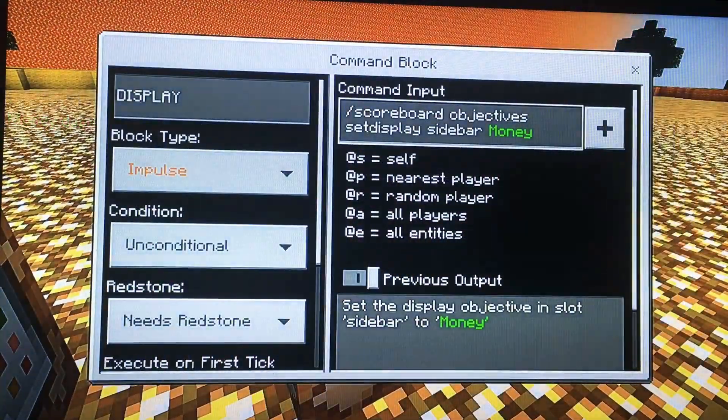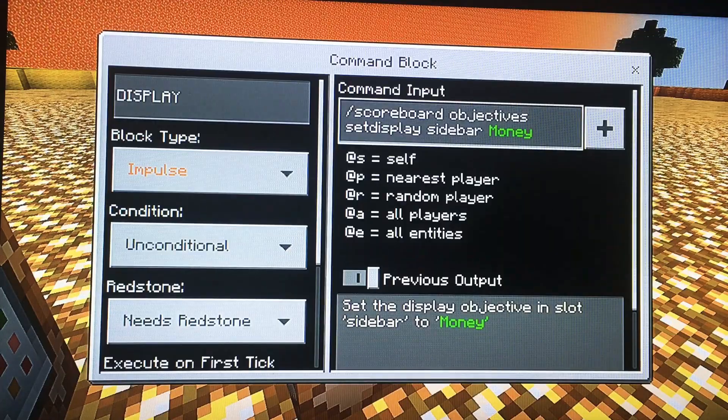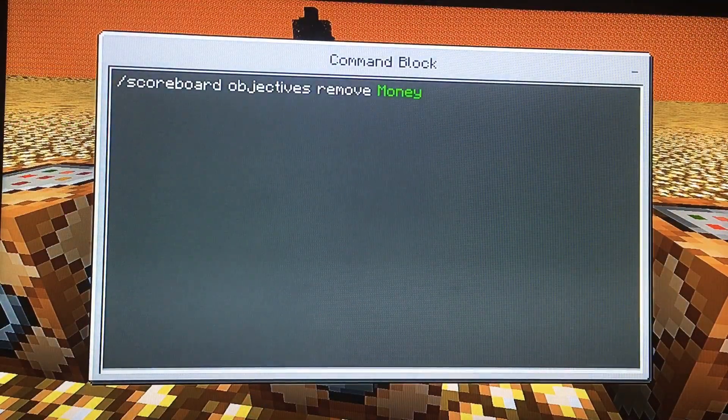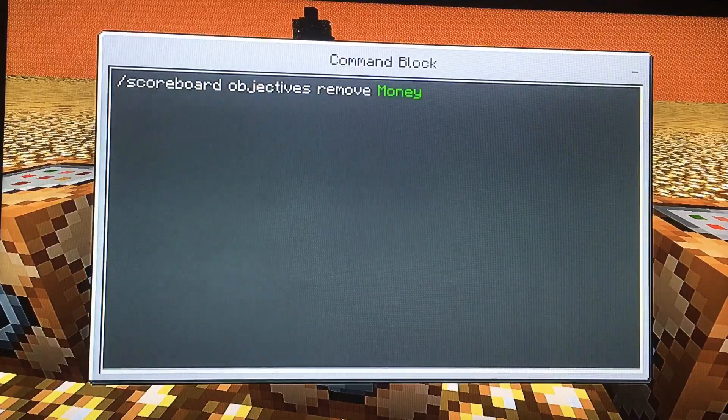This one is to display it: slash scoreboard objectives set display sidebar, and then the same name you used over here. This one is the remove one. It's slash scoreboard objectives remove, and the same name you've been using.